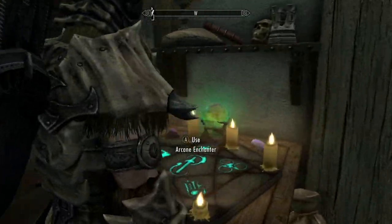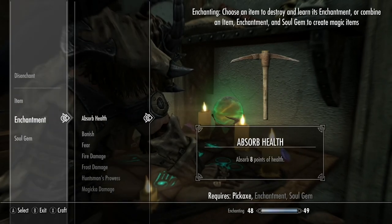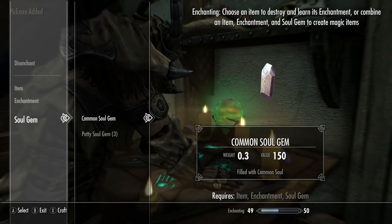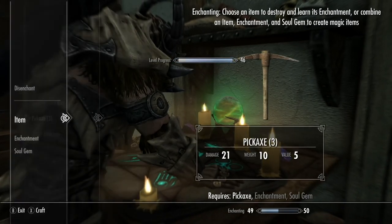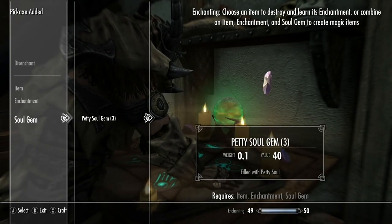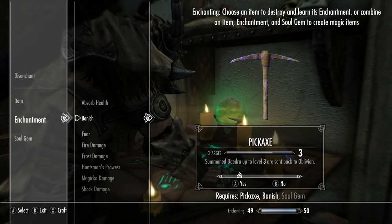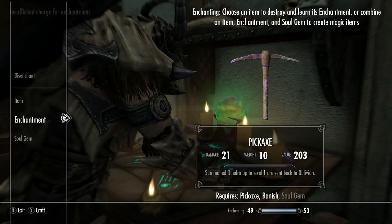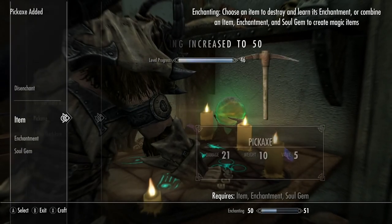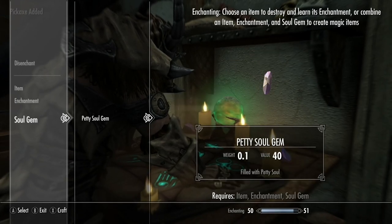Now that I'm done mining and I've picked up all the pickaxes, I'm going to cut to where I enchant them and explain how you can make lots of money by gathering up a common pickaxe, putting on an enchantment, and then selling it. If you haven't built a house and installed an arcane enchanter, you can find one. I have four pickaxes and you want to put Banish on them. It doesn't really matter what soul gem you use — just put Banish on these pickaxes and you can sell them for a lot of money.